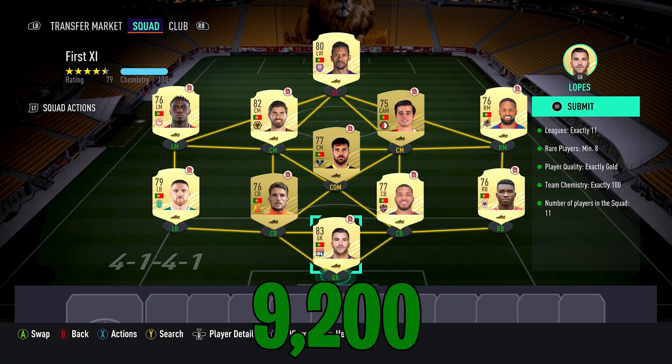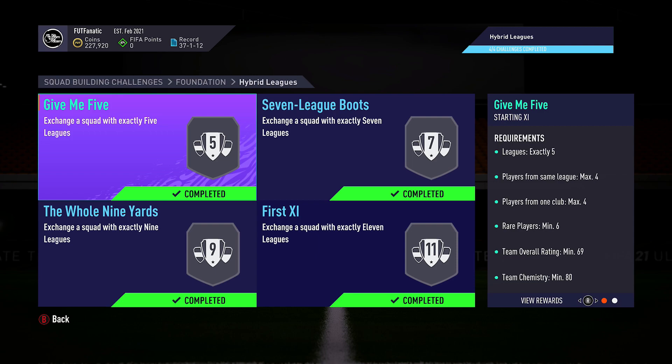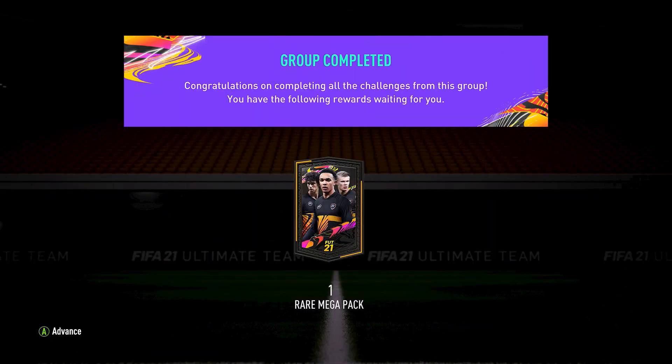For this team it cost me 9,200 coins, and out of it I got a 50k pack — a Rare Players pack. Once you complete all four of these teams, you get an additional reward for completing the whole SBC, which is a Rare Mega Pack going for 55,000 coins.